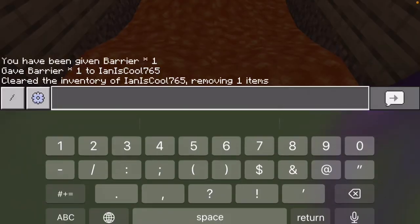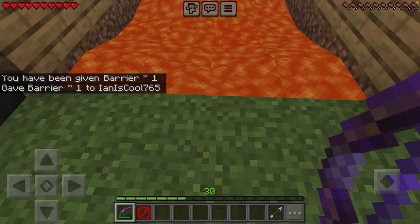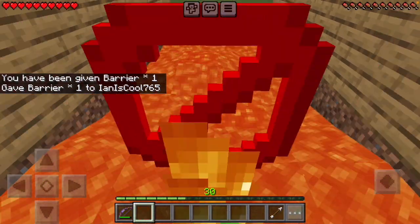So there are no barriers here. I'll show you by doing a cheat to give myself a barrier — when I hold it in my hand, nothing shows up. So I'll throw this thing in the lava.